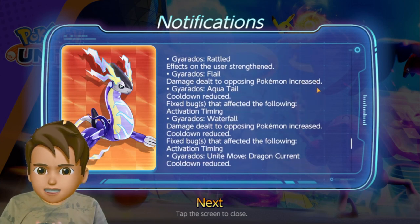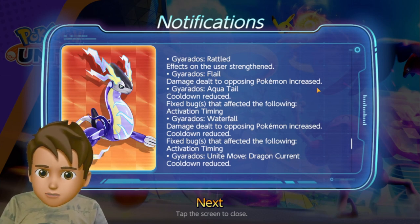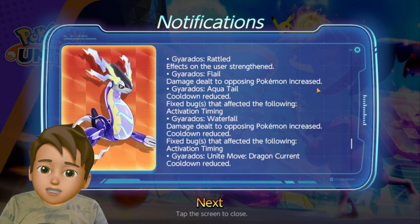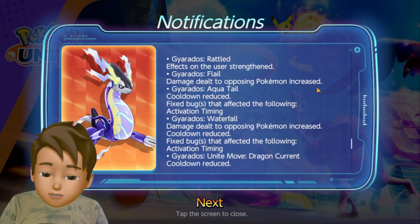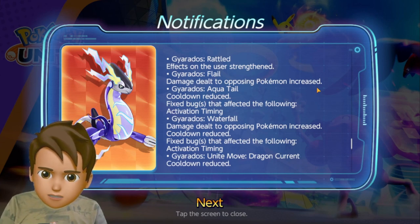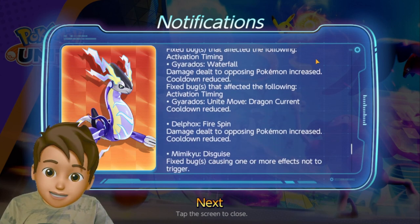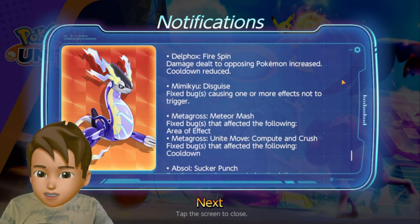For Gyarados, the recently released Pokemon, damage dealt to opposing Pokemon has been increased, Aqua Tail cooldown reduced, Waterfall damage increased and cooldown reduced. The Unite Move cooldown was also reduced. They drastically boosted Gyarados' abilities, so anyone who bought Gyarados recently will be rampaging in ranked matches — we need to handle Gyarados players very carefully.